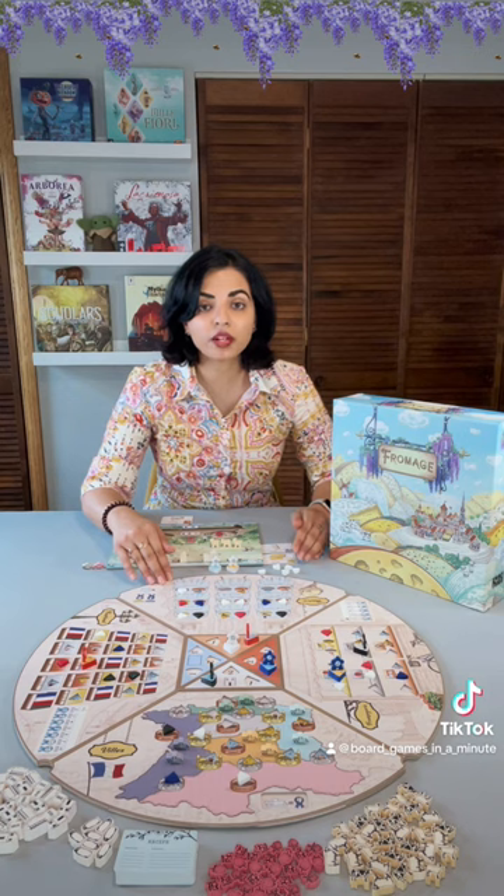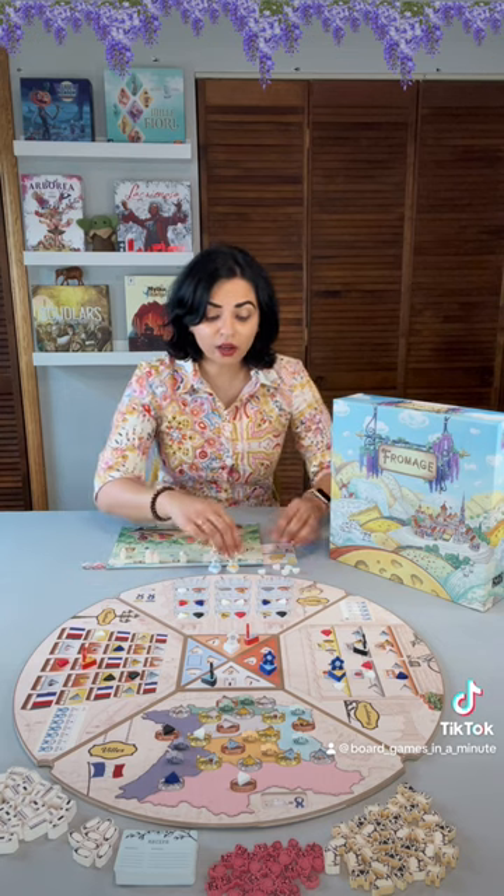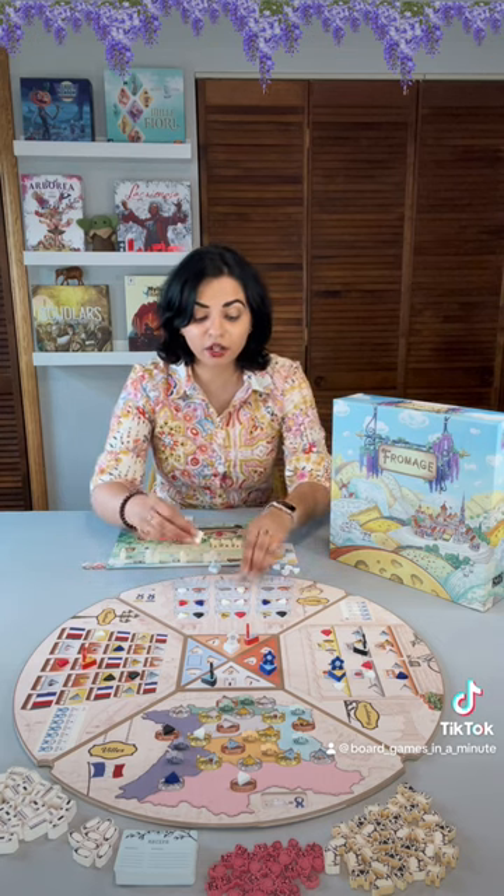If you want to make a certain type of cheese, you have to have the worker available. Each player begins the game with 3 workers: one for soft cheese, one for hard cheese, and one for blue cheese. So if I want to make hard cheese, my hard cheese worker must be available.